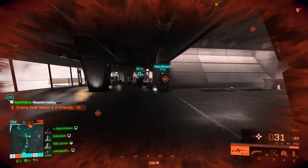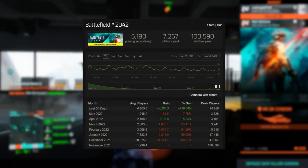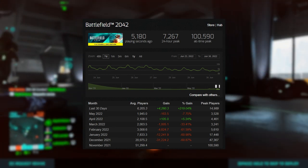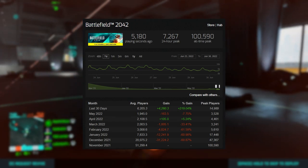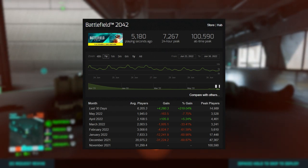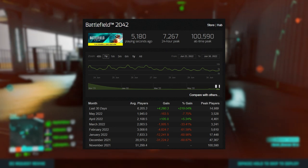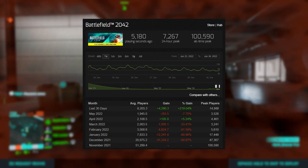With the release of Season 1 Zero Hour there has been a significant increase in the player base. May saw 1,945 average players, and in the last 30 days we see 6,205, with 5,180 in the last seven days as of making this video. The 24-hour peak was 7,267 — a 219% increase. Being a long-time Battlefield fan of 21 plus years since 1942 came out, it's really good to see them clawing back some of that player base.